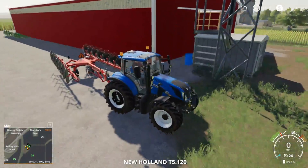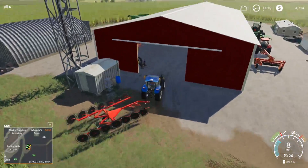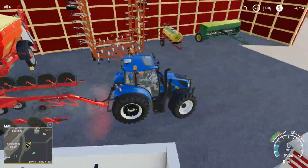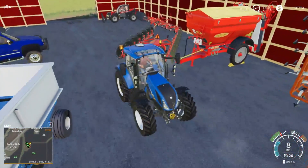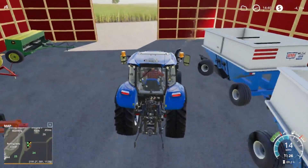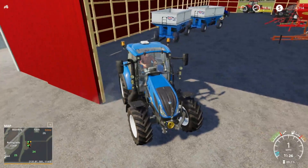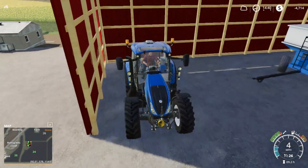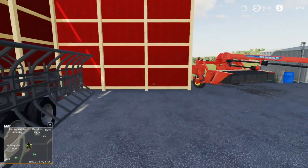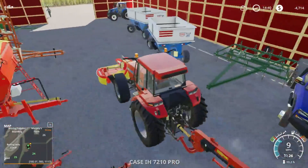We're going to jump in the T5 — just got it cleaned up — go ahead and put it away. I think Chaotic's going to put the mowers away; not sure where he'll put them. We'll get this tucked away for a little while. Then we'll hook this tractor up to the wagons and go pick up the hay from the baler that he's getting out. I'll probably take over this tractor — we'll see.